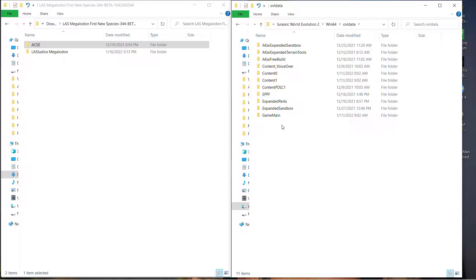As far as how to install these — it's really straightforward. If you already have the ACSE file installed for other mods, you don't need to worry about it; just make sure it's up to date. If you don't have it installed, you can find a link to it on the Megalodon mod page. Download it and the Megalodon mod, then unzip them with your favorite unzip program.